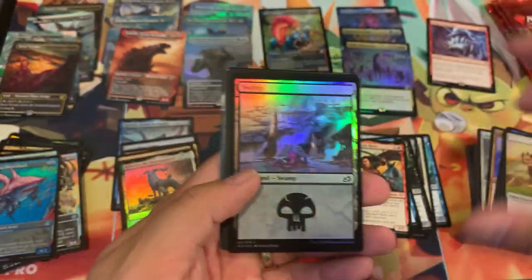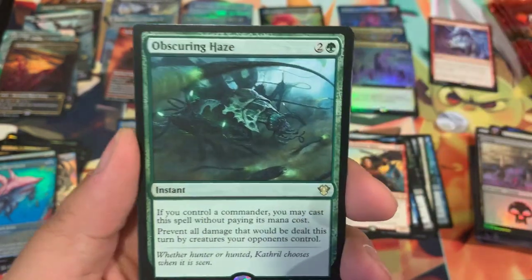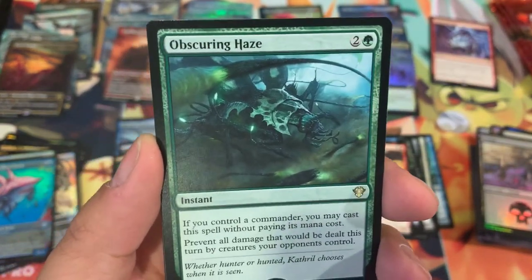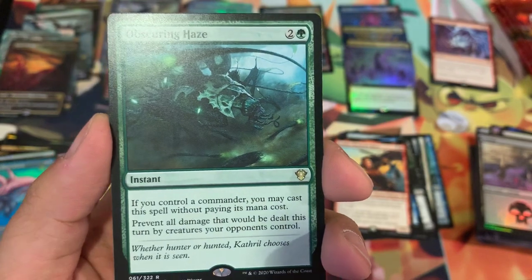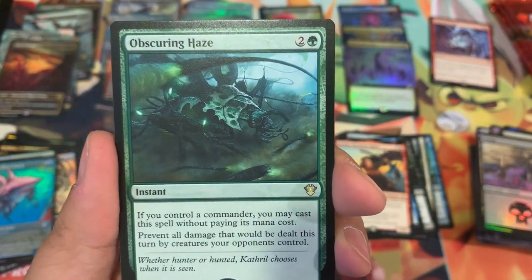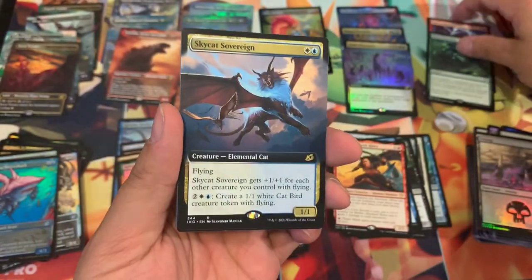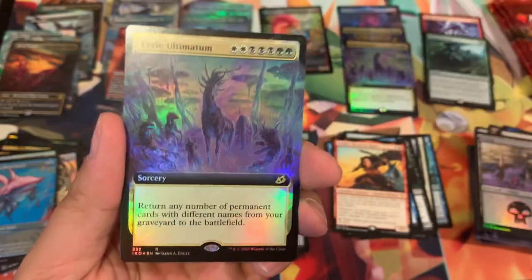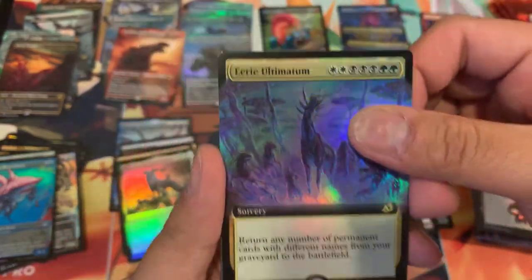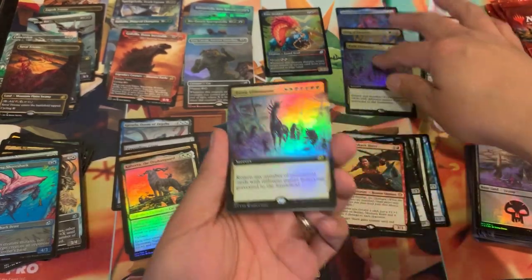I don't like you, King Caesar — that cat monster needs to stay away from my openings. I don't appreciate you making these appearances. Obscuring Haze — this is the green version. Back to back! If you control your commander, cast this spell without paying the mana cost — prevent all damage dealt this turn by creatures your opponents control. Look at that — you don't have to pay its casting cost!